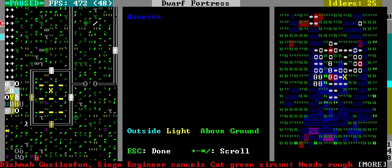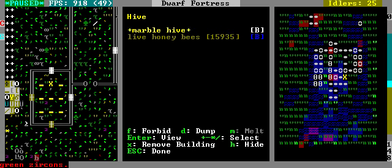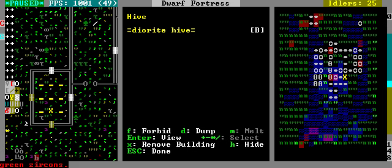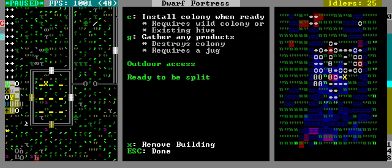Now you see here, these are my bees — my beehives. You can check what's in them by pressing T. You have a marble hive with a bunch of live honeybees. If you have honeybee hives on your map, which you should if you're in a forested area, then someone with the beekeeping task will take the beehive and move it to this hive. After a while it'll grow to where it has royal jelly and a honeycomb. From there you could use that hive to make another hive — it will take out the royal jelly and the honeycomb. After a while it'll grow to where you can split it.